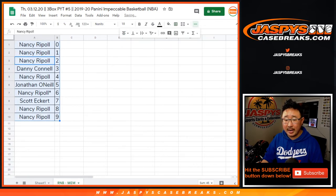So that's the Memphis Grizzlies randomizer. Two more number blocks and then we are in Brakesville. Jasbee's casebreaks.com.